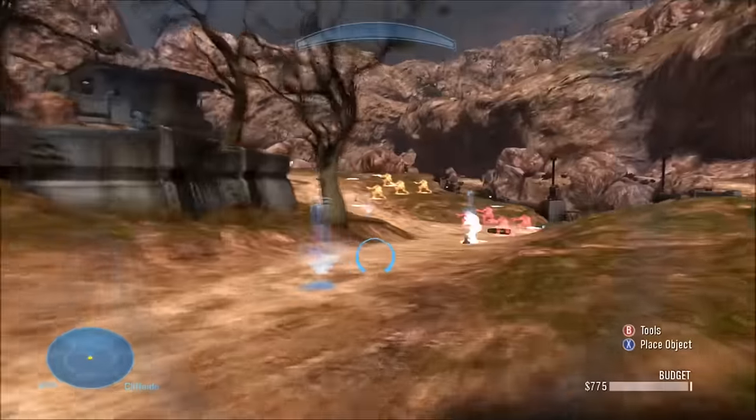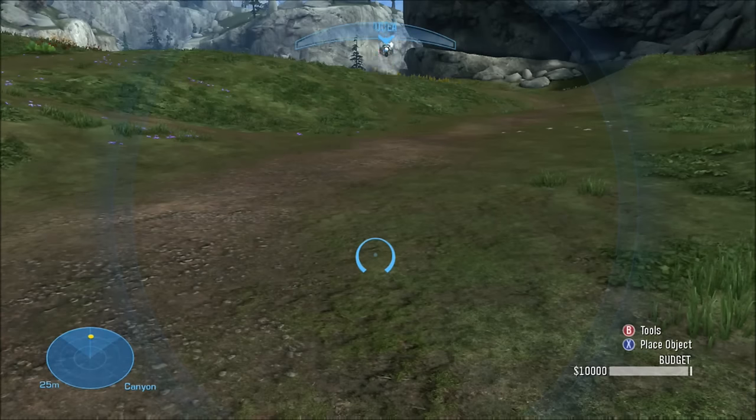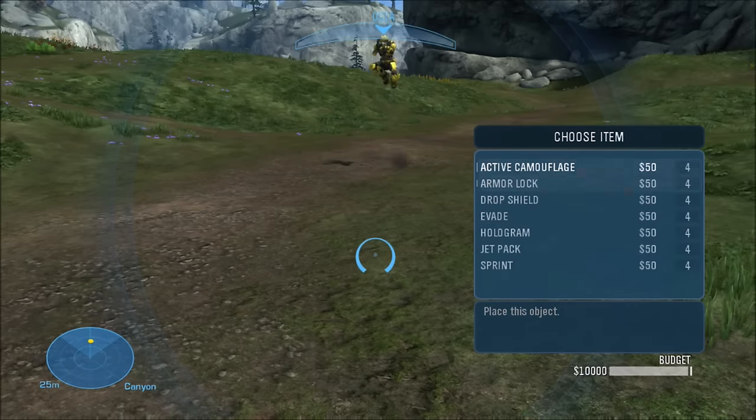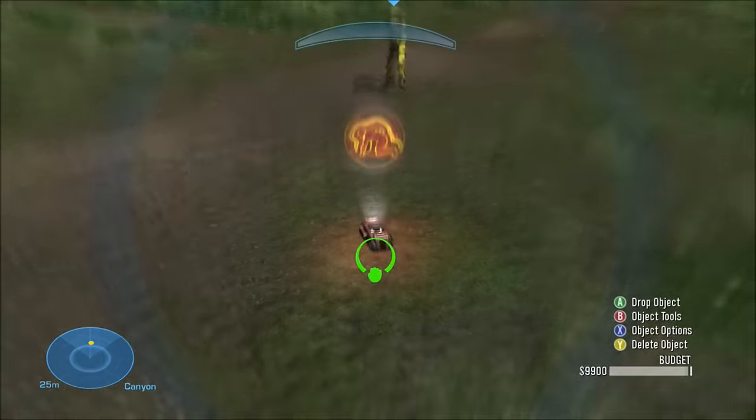As you just saw, you can still get assassinated while in the infinite armor lock glitch. So we're going to try out this glitch with other things right now — see the effects against other vehicles — and make this pretty thorough.